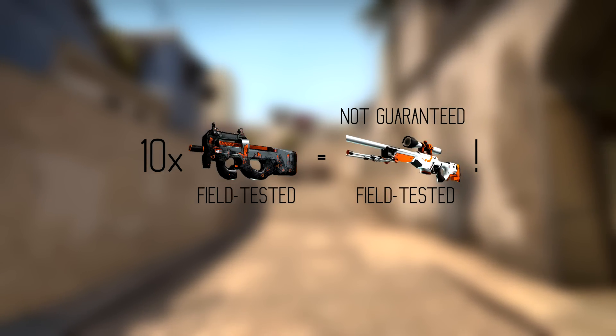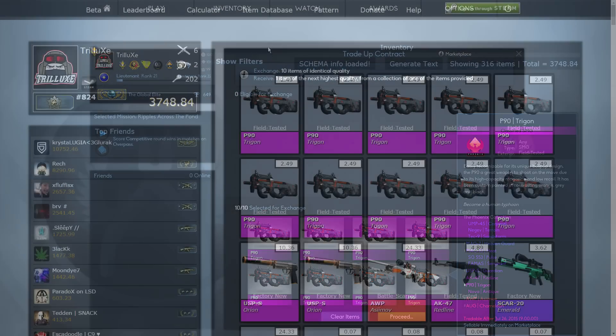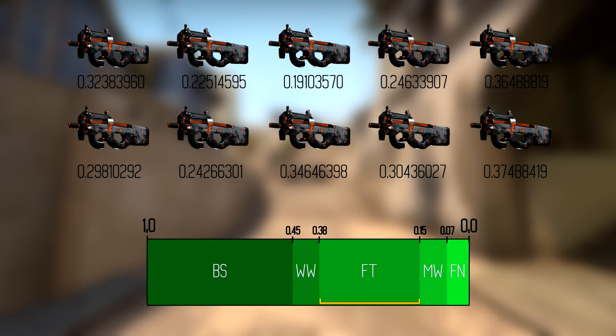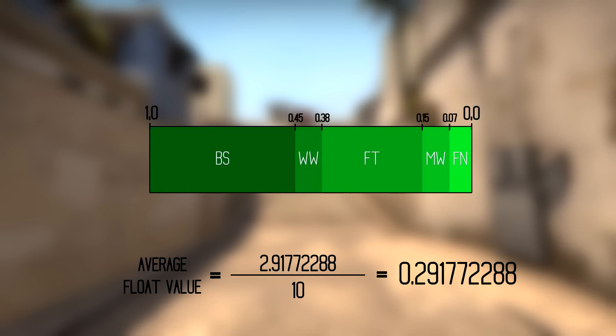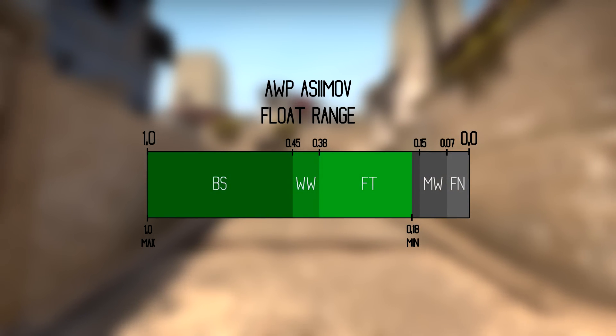Let me show this with an example. I'll prove that you don't necessarily get a field-tested Orb Asimov from 10 field-tested P90 Trigons. I bought 10 field-tested P90 Trigons from the market and checked their float values on CSGO Analyst or CSGO Exchange. Since they're all field-tested, their float values are between 0.38 and 0.15. The average float value — found by adding all values and dividing by 10 — came out to around 0.29. You can also only get the Orb Asimov in Battle-Scarred, Well-Worn, and Field-Tested condition.